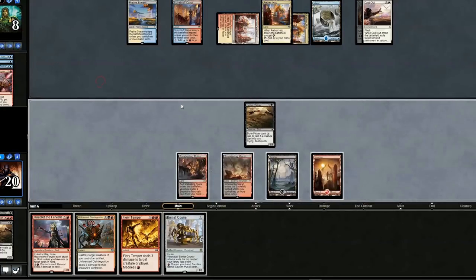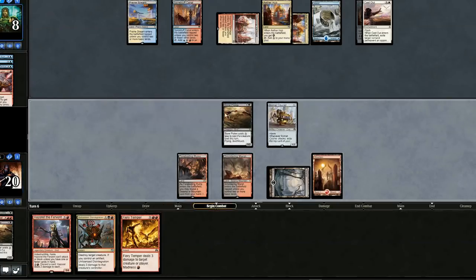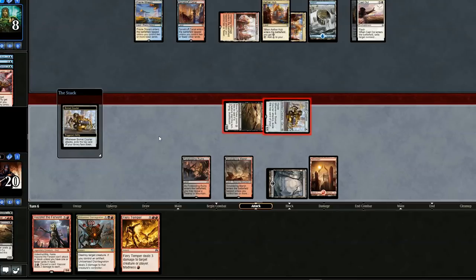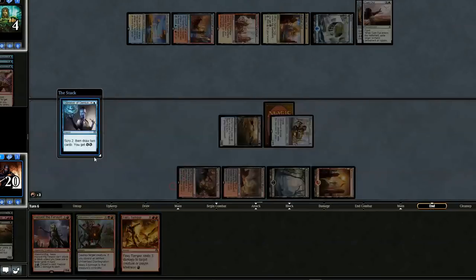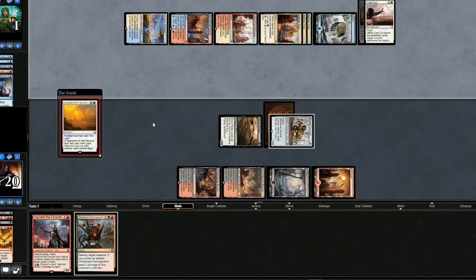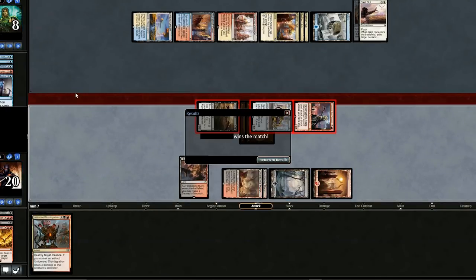If he counters the Courier, it'll be kind of pointless to counter. So we'll swing in for four. We can get our opponent down to one with Fiery Temper, so we'll pass the turn. We draw two more cards — let's just use Fiery Temper now; I don't want to risk them countering it. Opponent's at one. They play the Second Sun card, but since we drew land we can play Hazoret — and that's lethal. We win it.